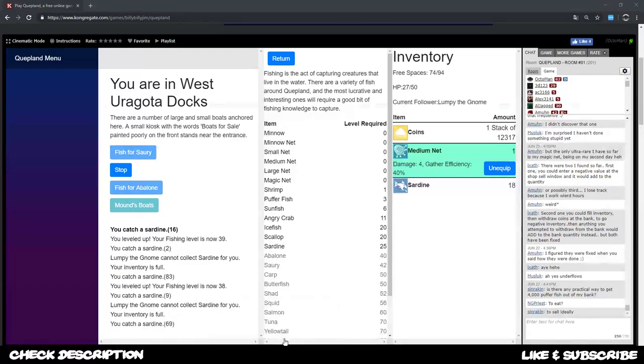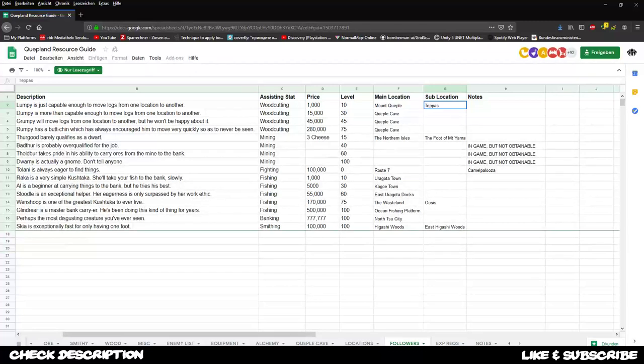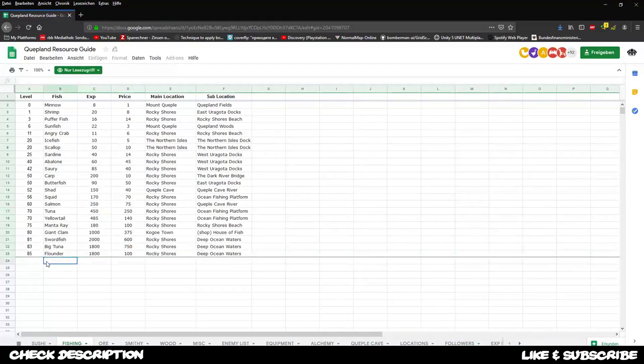I have the site open already - the equivalent resource guide, link down below in the description. Under the fishing tab you'll find all fish listed with their exp and price. Currently sardine gives a bit less exp but a bit more money. Abalone gives 60 exp and 45 in money - a total increase. Later on with sorry we can get good exp, then carp gives quite horrendous exp but at a lower price.